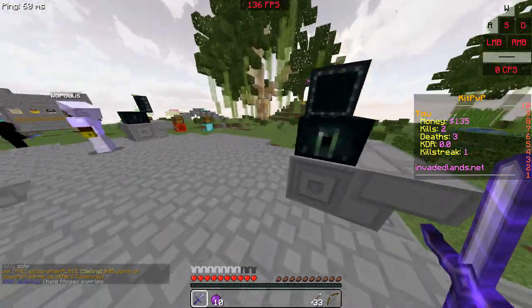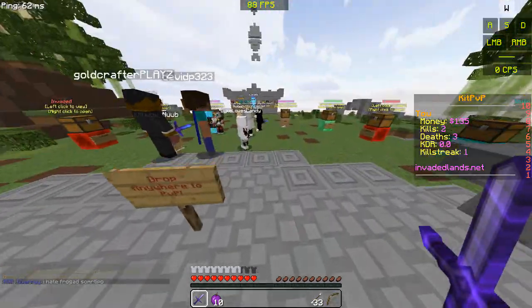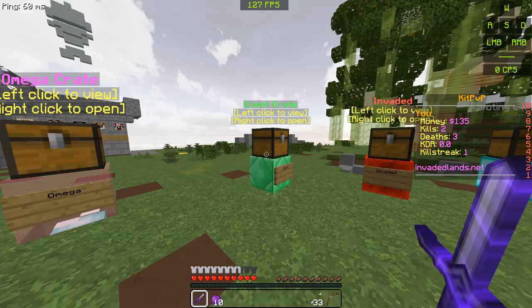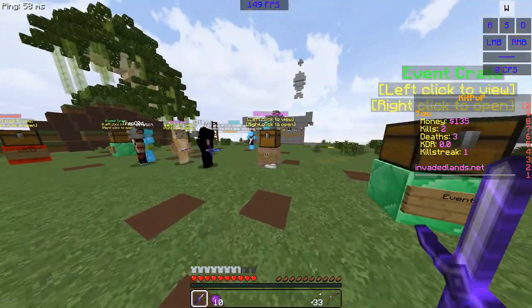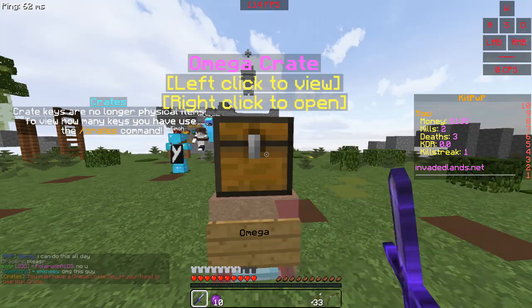It reminds me of the old Invaded. We've got this ender chest here in each one of the corners. That's Glowstone. And crates — crates have changed as well. We've got event crates still, obviously, but instead of having Crystal and Normal, we now have Invaded, which is probably what Normal is, and Omega, which is probably what Crystal was. So let's see what's in these.